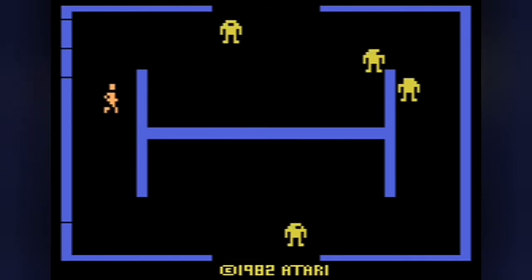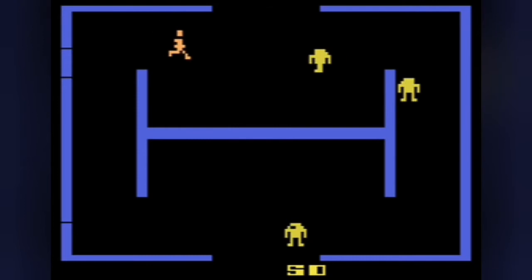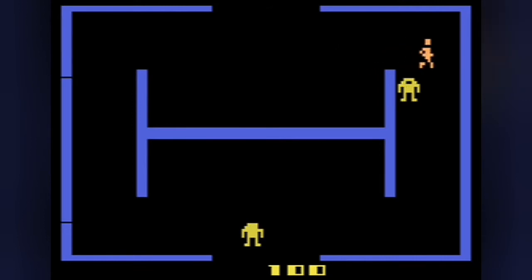In the first level the robots won't shoot at you, but they get faster — both in movement and firepower — up to level 16. After that they slow down only to repeat the pattern. The automaton robots are trained to follow you, so use that to make them walk into walls — dumb bots.